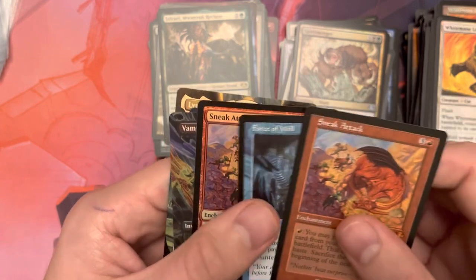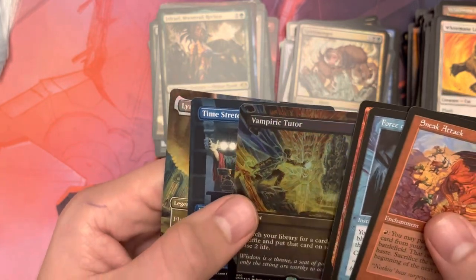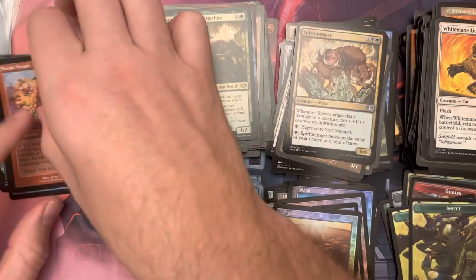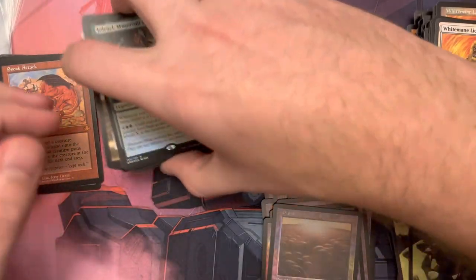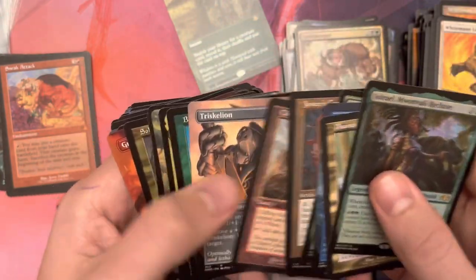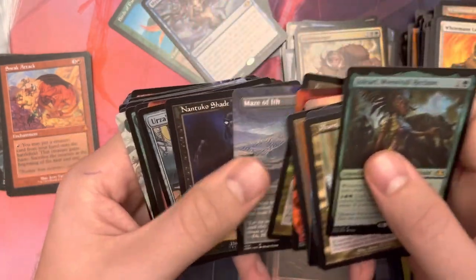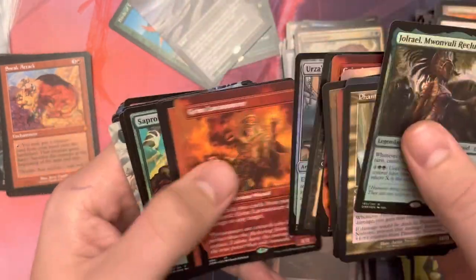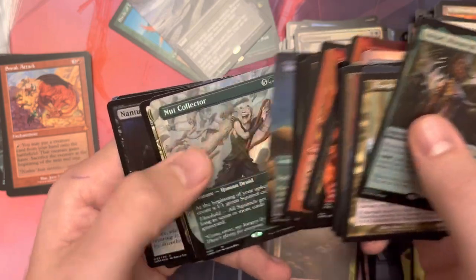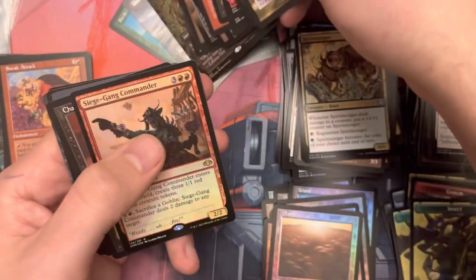Here's all of our mythics: Sneak Attack, Force of Will, Sneak Attack foil, Vampiric Tutor borderless foil, Time Stretch, and Lyra Dawnbringer. And then we had some really good rare pulls as well: Worldly Tutor, Birds of Paradise, and a lot of these I'm flying through are all good — Mystic Remora, Maze of Ith. These are all some of the better ones. Entomb was a good one.